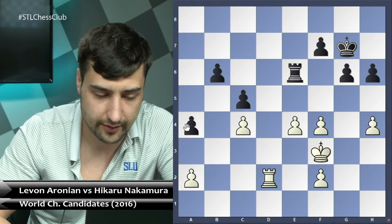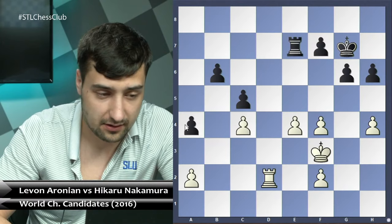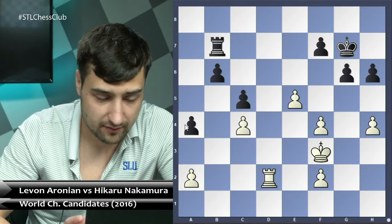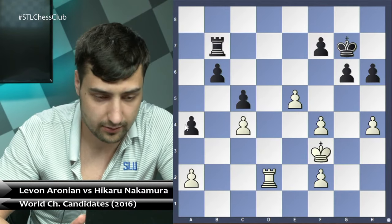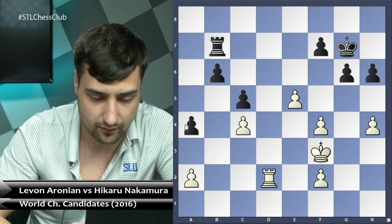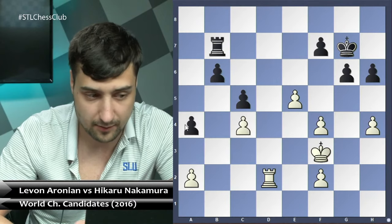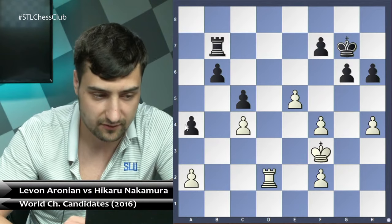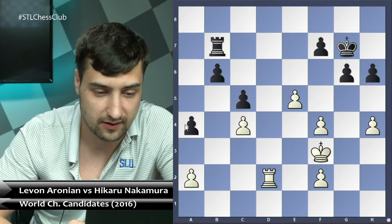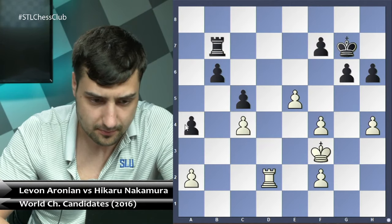In rook endgames, especially when defending, you should try to exchange as many pawns as possible to simplify the position — even if you have to give a pawn. Usually when there are fewer pieces on the board, there are more drawing chances. After rook b7, black tries to play b5 and simplify, eventually hoping to defend four versus three, which is a little different from the four versus three discussed in the Kasparov and Adams-Aravind games.